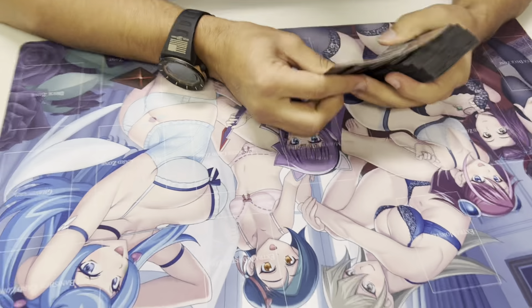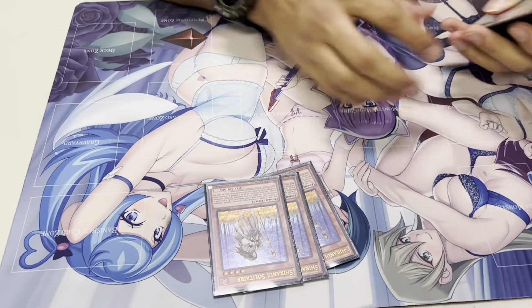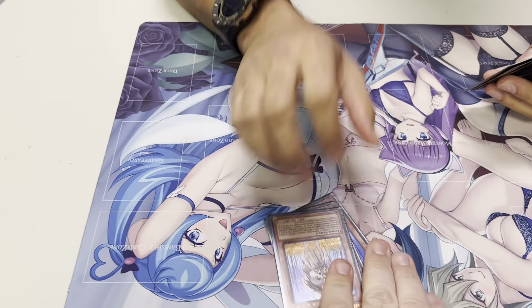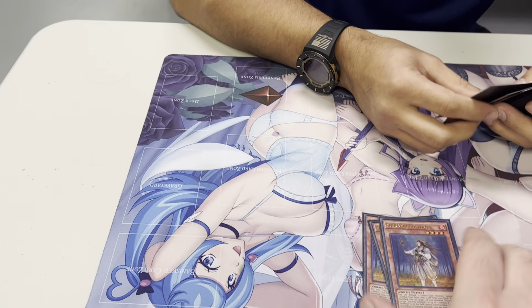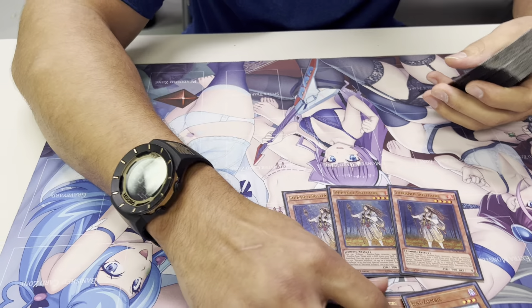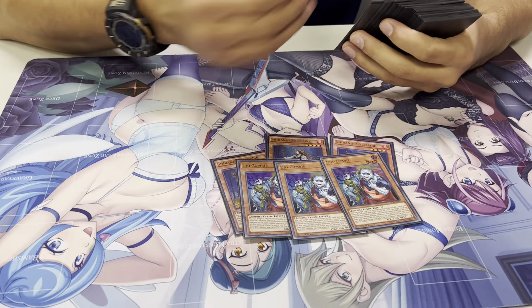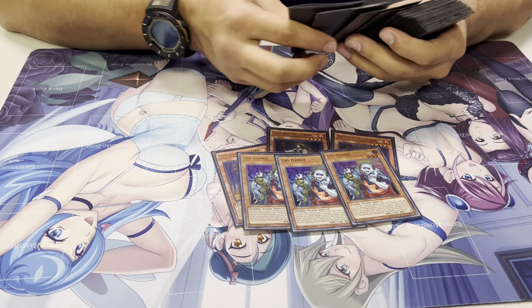Intense, very intense. Let's get into the deck list. To start with, the obvious option: Solitaire. That's like a Lone Fire Blossom, right? You're generally using this to pop out your other three-of, Unizombie. This is typically the combo you want to see to unleash the rest of the deck build.